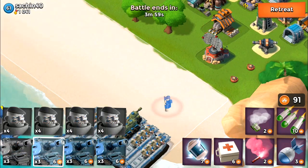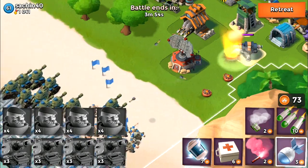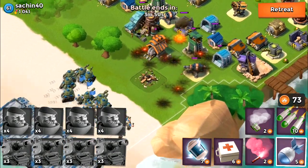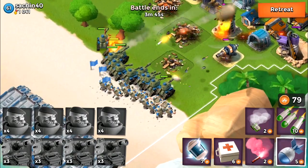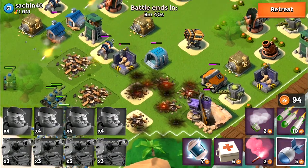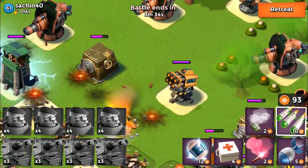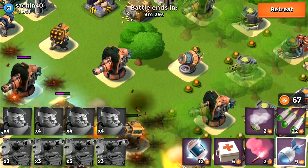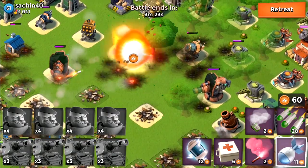The first guy we're going to be attacking is actually a maxed up player, SacChip40. When you're using this kind of combo, it's really important that you have your tanks at the front and the grenadiers behind the tanks, because when the rocket launchers and shock launchers are tossing damage on the grenadiers you're going to suffer. The damage from those is actually redirected onto the tanks, so that is super cool.